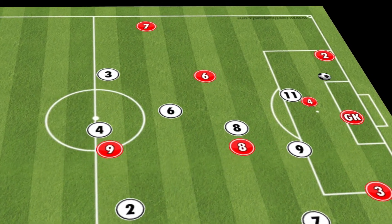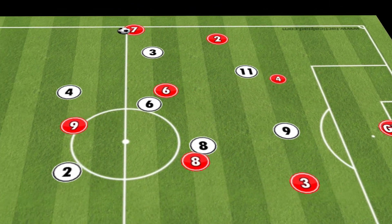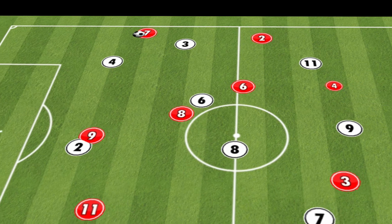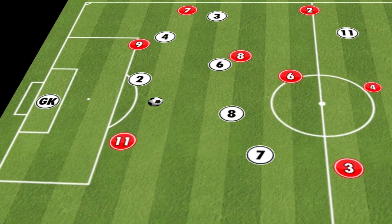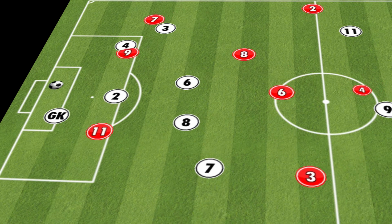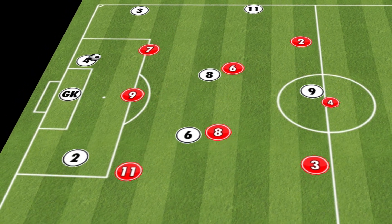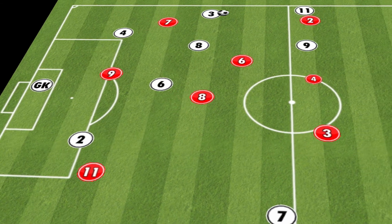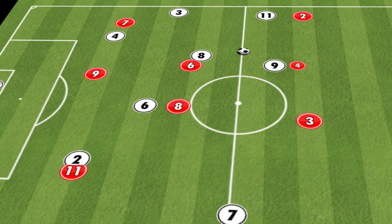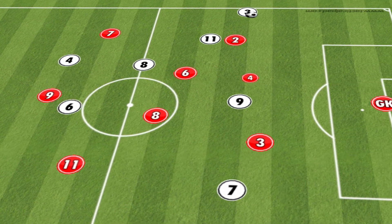Overall, the 1-3-2-3 is a very solid formation to choose. It's very popular amongst youth coaches because it provides a lot of balance and symmetry throughout the formation from defense through midfield and into attack. By playing this formation you will also develop roles such as the holding midfielder, the central striker, and two wide forwards. If you plan to use these players at the 11v11 level, then this is a good formation for you to use.